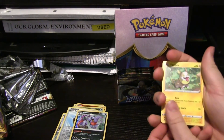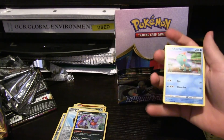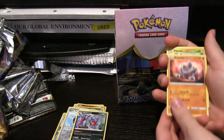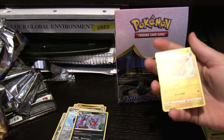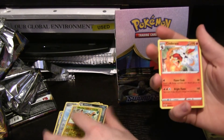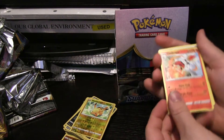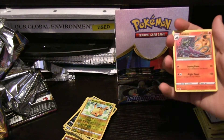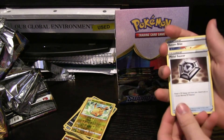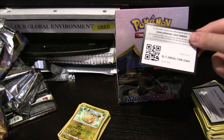We got Yamper — we've seen a couple times. Clobbopus, Cottonee, Chewtle, but we still haven't seen a Drednaw yet. Rhyhorn. Hollow Pikachu — hollow version of that Pikachu we've drawn a couple times. Cinderace! There we go, so we finally finished off a starter line there. Salazzle that we've pulled a couple times. Metal Saucer, another Rotom Bike.